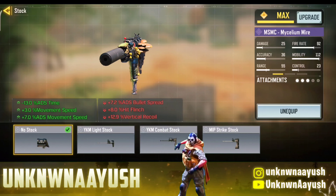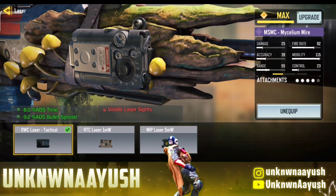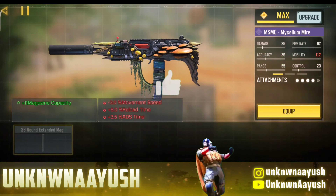So let's take a look in Gunsmith. In the first attachment, we use Monolithic Suppressor. It will bolster the MSMC damage range and provide a noise reduction effect to conceal yourself from enemies.